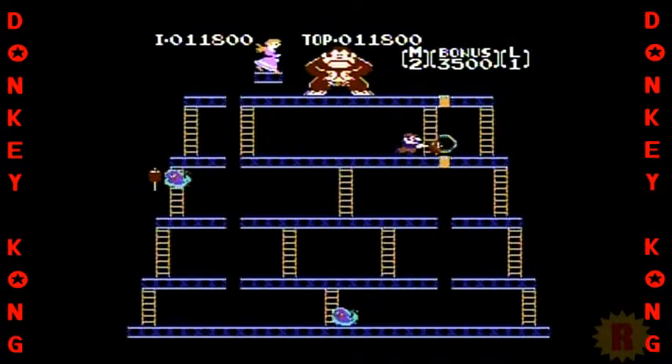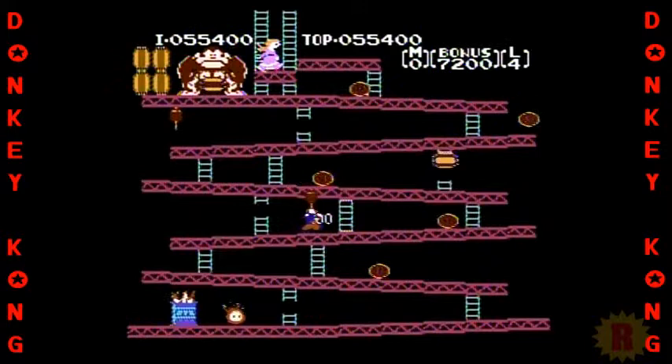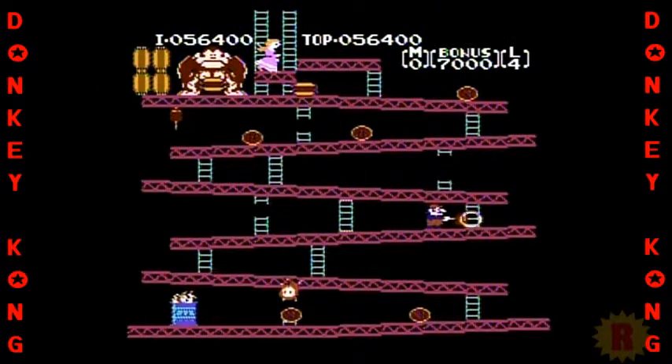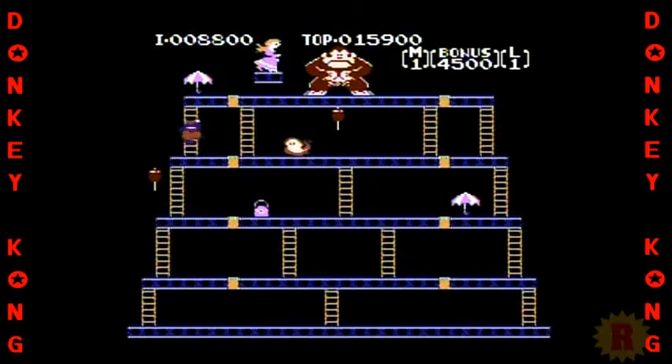Some stages have hammers that you can use to destroy barrels or enemies. Unfortunately, you cannot jump while using it, and you cannot stop using it at will. You have to wait for the power-up to wear off before you can progress.